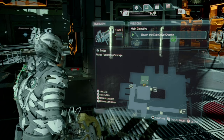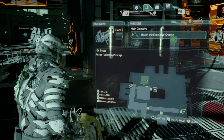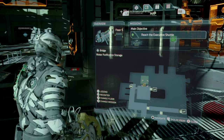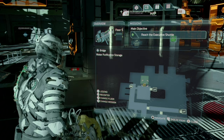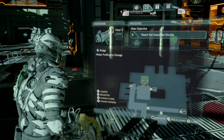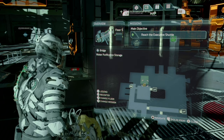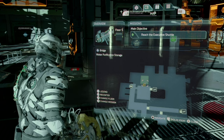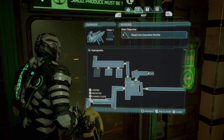Our next weapon upgrade, as well as all the rest of the weapon upgrades, all require the master override. Take the tram to the atrium, then take the elevator down. Immediately when you get off the elevator, look to your right and it's in one of the lockers.